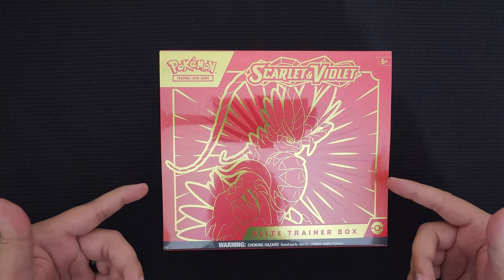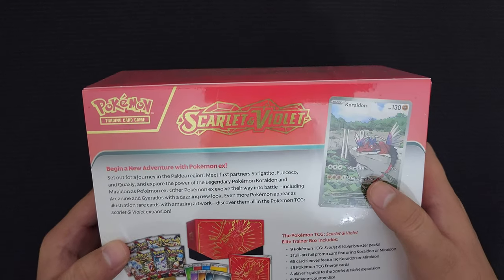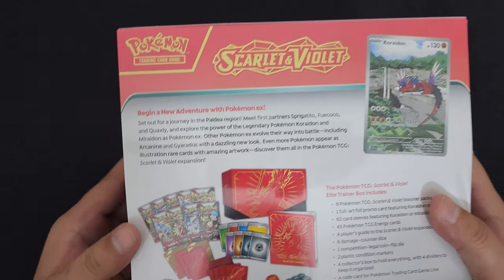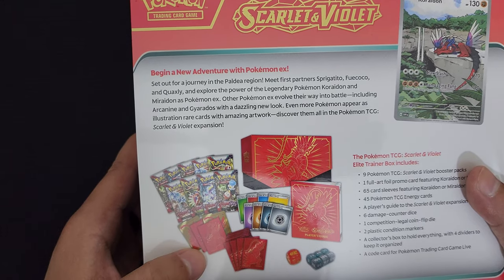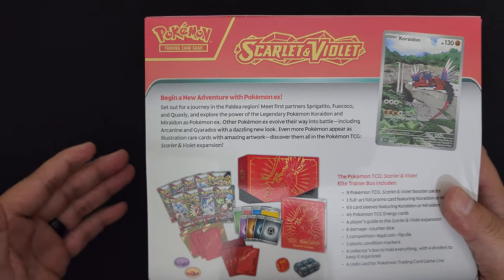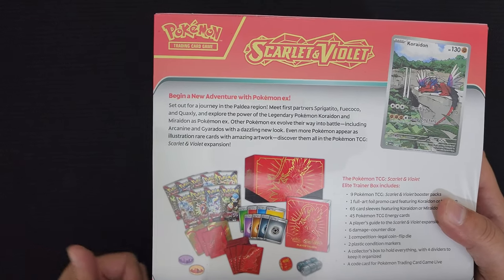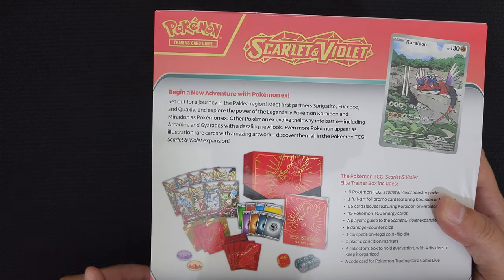As you can see, it's red, it does have Coraidon on it, and you get the Coraidon promo card. It's pretty nice - it's sleeping on the rock. And you actually get card sleeves themed based off Coraidon. But everything else, as every Elite Trainer box, you get a player's guide, you get energy cards, you get coins, you get dice.